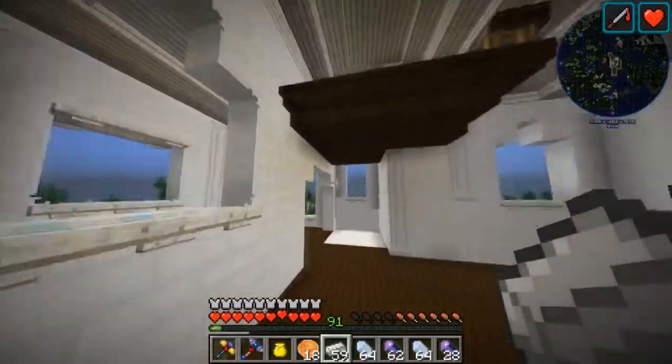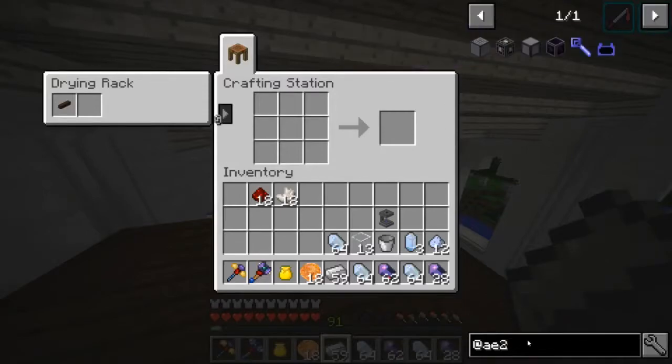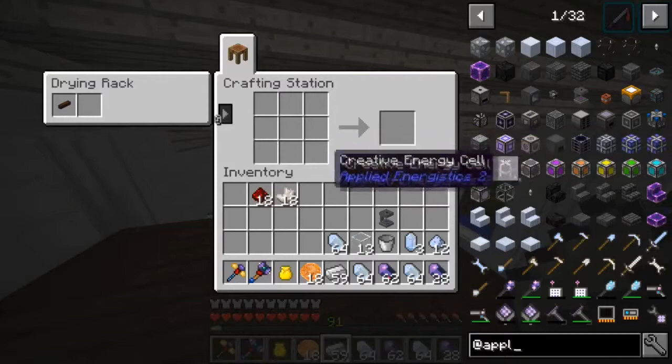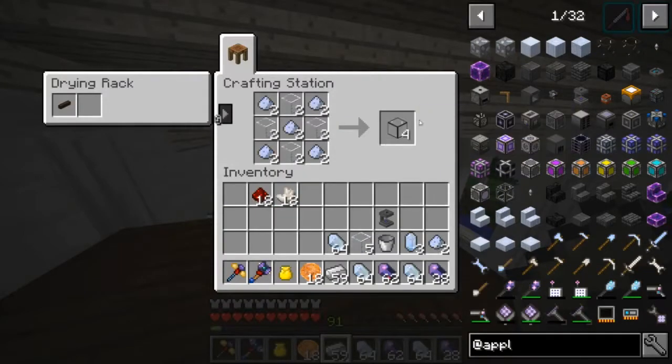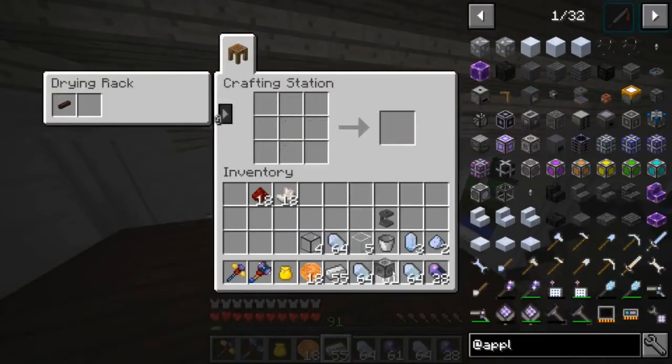Now we need some glass, which I left here — yeah. Back to Applied Energistics: energy acceptor, quartz glass. Let's do all those — we're just gonna make one of these.